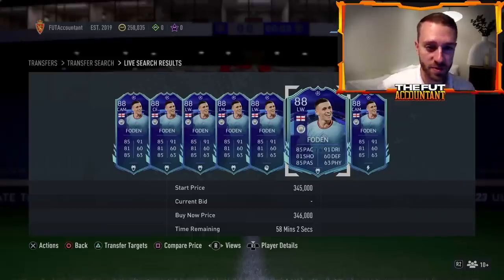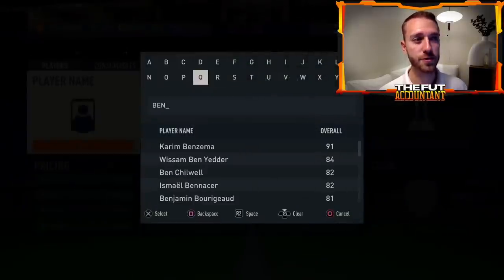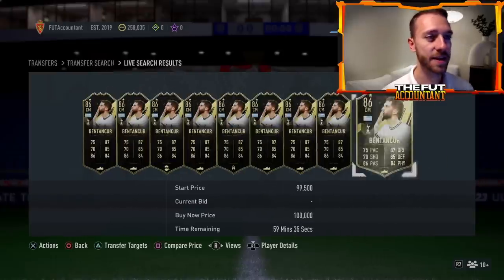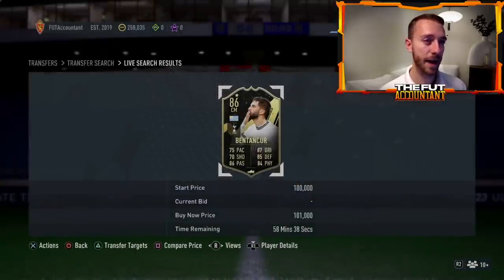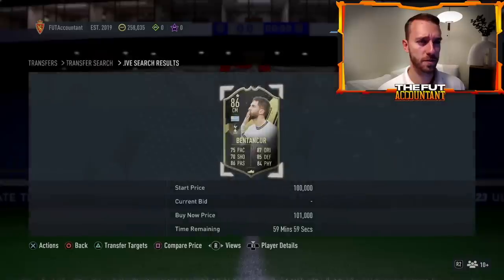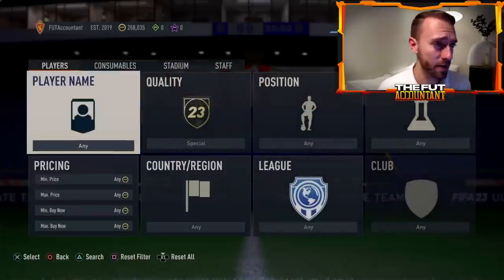Watch the market today for supply on your inform cards. If you're trying out Bentancourt, Osman, or Mane team of the week or something, keep a very close eye on these cards because we do have tradable team of the week supply every single week with the FUT champs rewards being paid out. These guys are going to hit the market tradable today and they're absolutely going to drop.